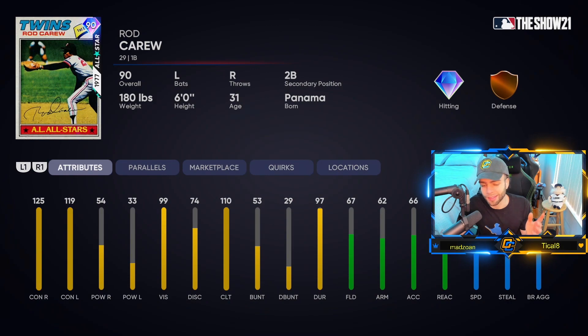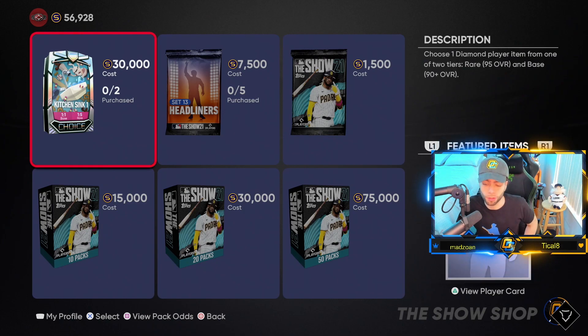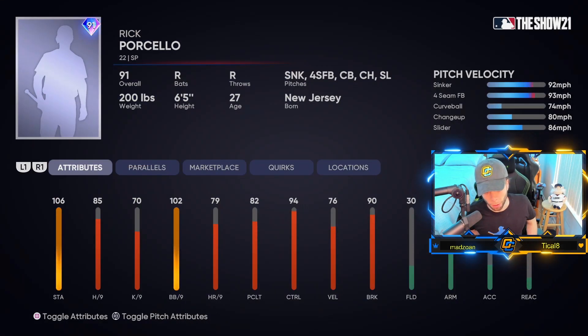Rod Carew's card has great contact but subpar defense — he's a first base primary with 77 speed. The low-diamond Rod Carew cards always rake contact-wise but always have bad defense and subpar speed. If you love Carew and his swing, pick him up. If you're just a contact guy in general, I'm not a huge fan of this card and don't really see much value in scooping him.